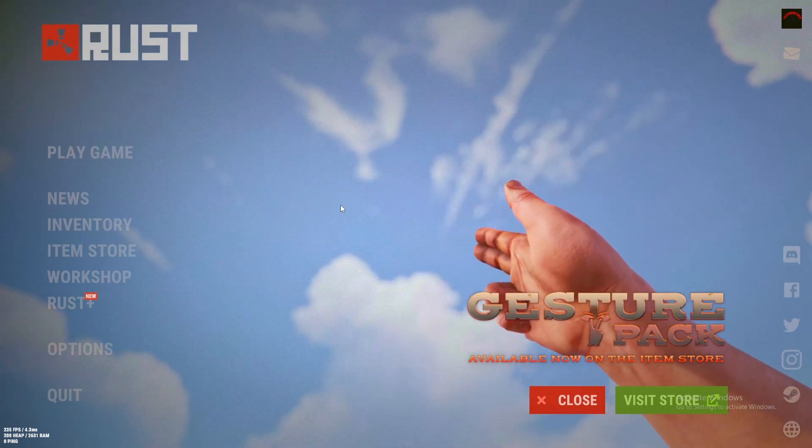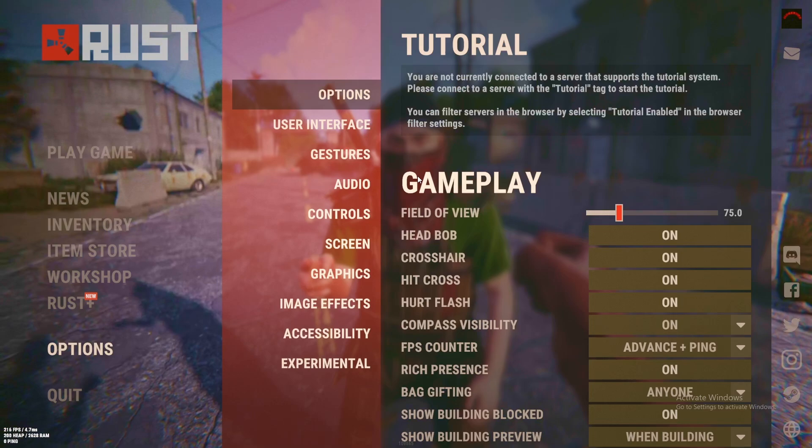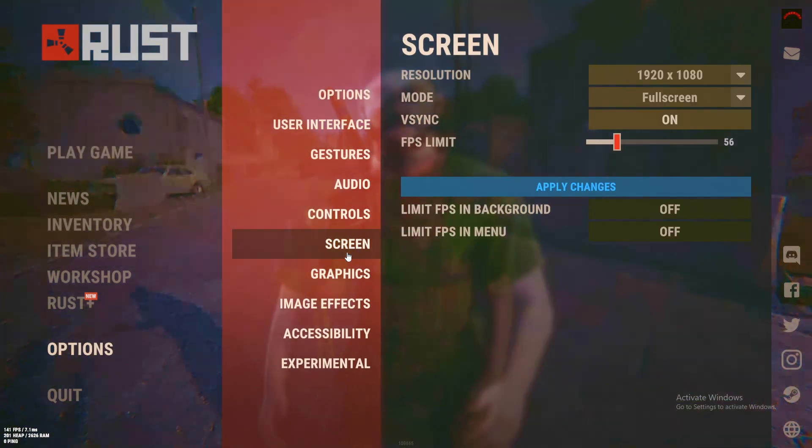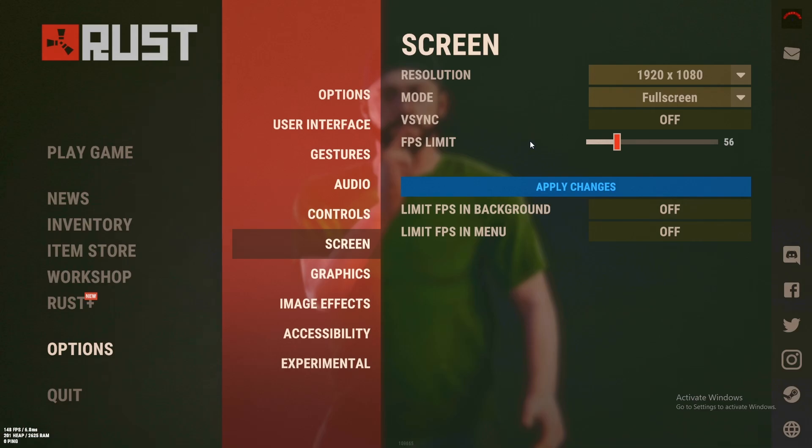Hello guys and welcome back to another video. In this video I'm gonna show you the best settings for Rust. Go to options, go down to screen — the first thing you need to turn off is this option, no matter what PC you have.